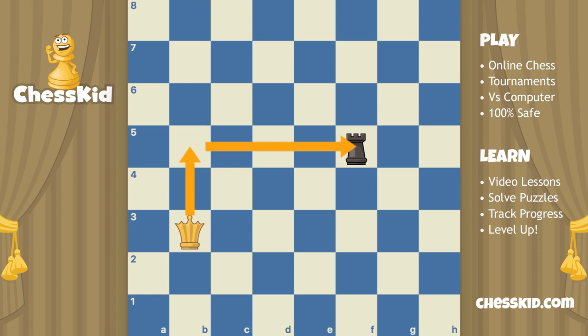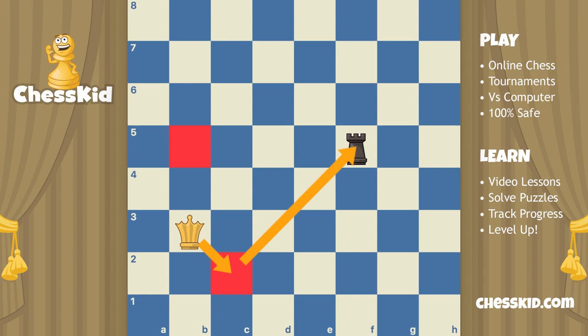Let's start with some easy ones. We can go forward and then sideways — through the square b5, that definitely works. We'll put a red mark on that square. How about diagonal and then diagonal? Yeah, that works too — red marker there. What about if we move down and then diagonal? Yeah, that works too. So we've got one, two, three.